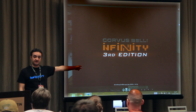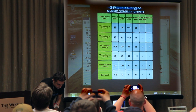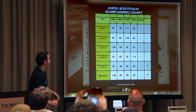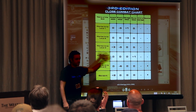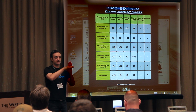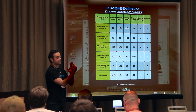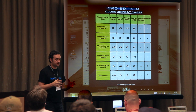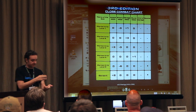Lucky question — I have the close combat chart here. Let's talk about close combat. First of all, the best way to explain close combat — and we'll use this for more stuff — is: what is the rule that hasn't created any questions all these years? It's the weapon chart. Everybody understands the weapon chart because it's a chart. You go there and the chart tells you everything you want to know — it's a plus 3, it's a minus 3, it's damage 15. Many rules can easily be turned into charts.